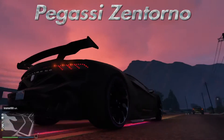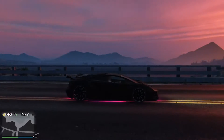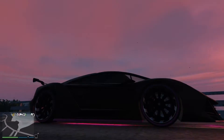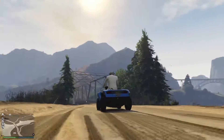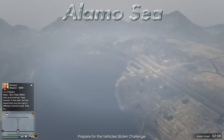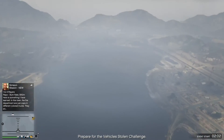This is the Pegasi Zentorno, one of the finest cars on GTA Online and one of our particular favorite vehicles. And this is the Blazer Aqua, a kind of ATV scum jet ski type thing. And this is the Alamo Sea, situated just over halfway up the GTA map.